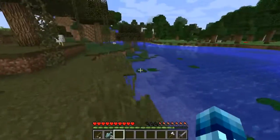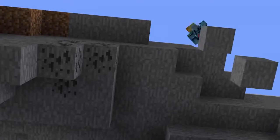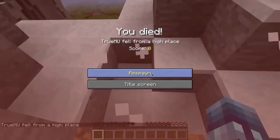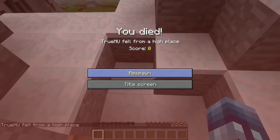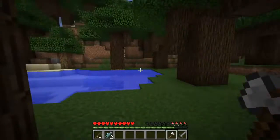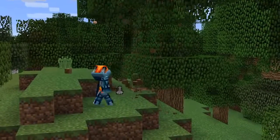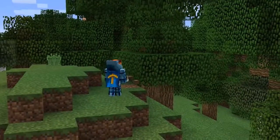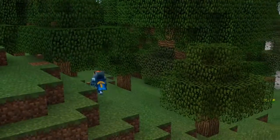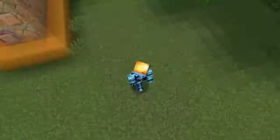If a player walks on unsupported blocks, they may collapse. This works with stone, dirt, and grass. Another cool thing that this command provides is basically a tree capitator mod — it lets you chop down a tree instantly, which is really nice. That's like one of my favorite mods to install casually, because I don't like to spend all my time mining up trees.